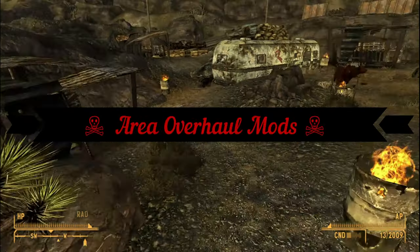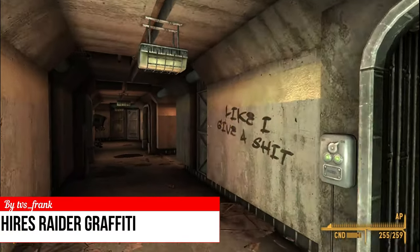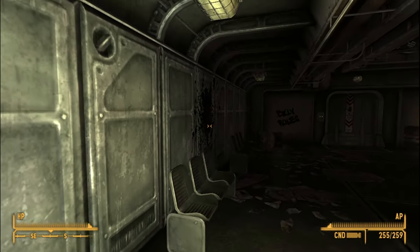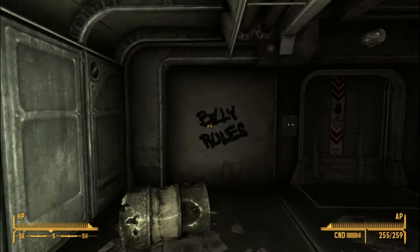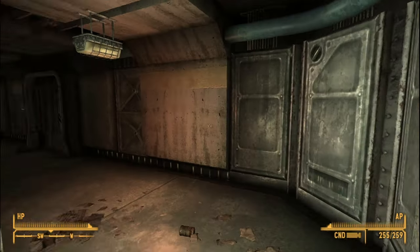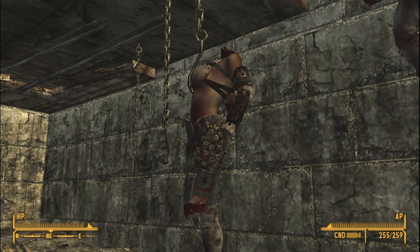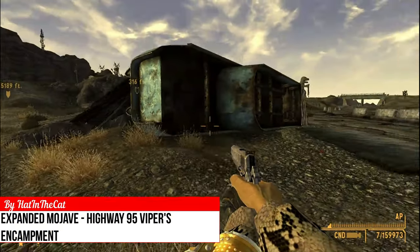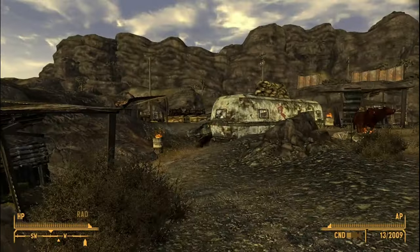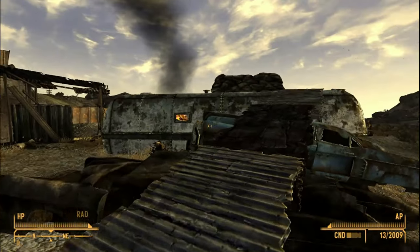Now that we are done overhauling how the raiders look, let's overhaul their hideouts. High Resolution Raider Graffiti updates all of the graffiti in the game with better textures. However, if you look really closely, you can see this mod uses a font instead of handwritten words, which might be an issue for some people. Animated Raider Dressing adds subtle movement to the hanged corpses in the raider camps. Expanded Mojave Highway 95 Viper Encampment overhauls the previously lackluster camp with a bit more clutter and objects. It doesn't add too much detail, but just enough to make it fit in with the world seamlessly.